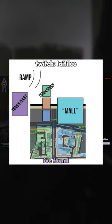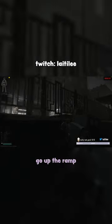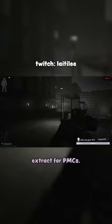The easiest way I found is that if you go through the terror group building and hug the right, you'll see a ramp with cars and a fence. Go up the ramp and keep walking until the fence line, and that's the cardinal apartment complex extract for PMCs.